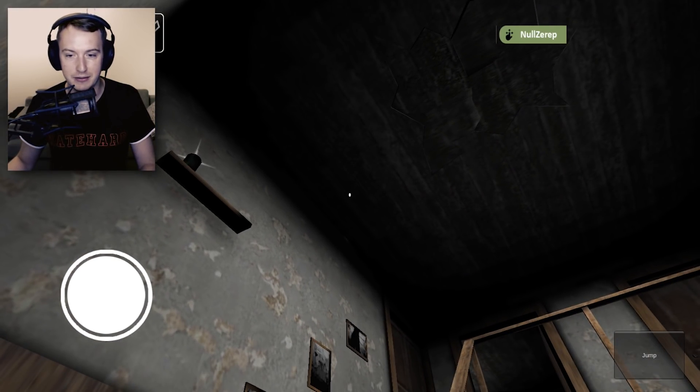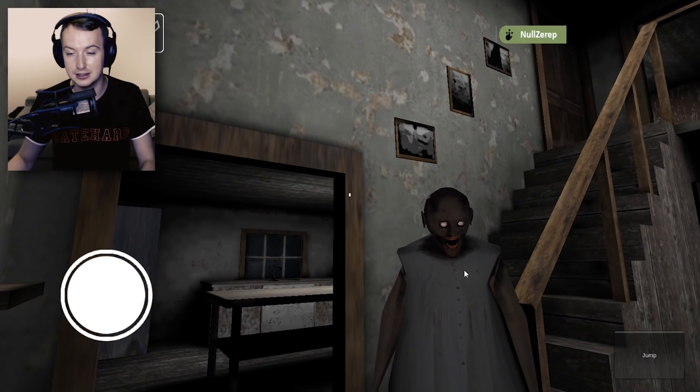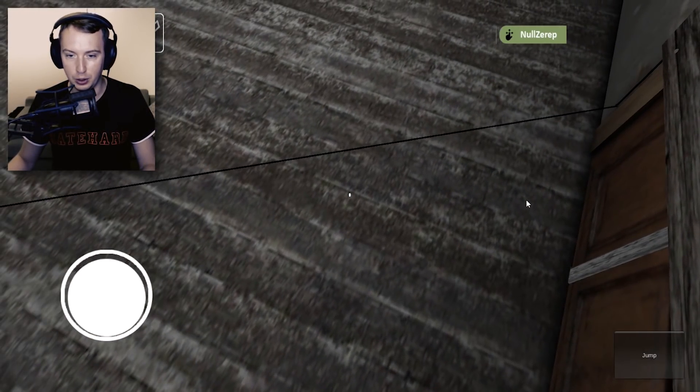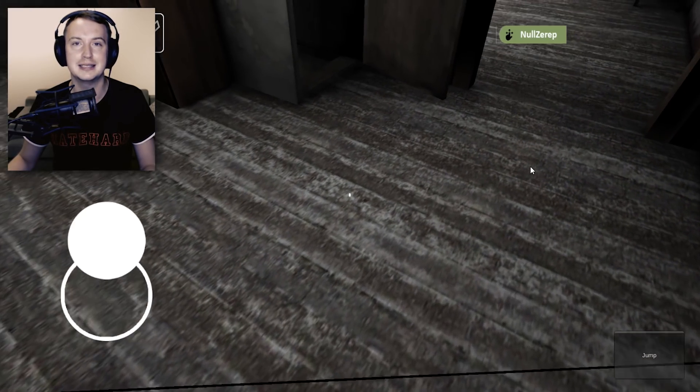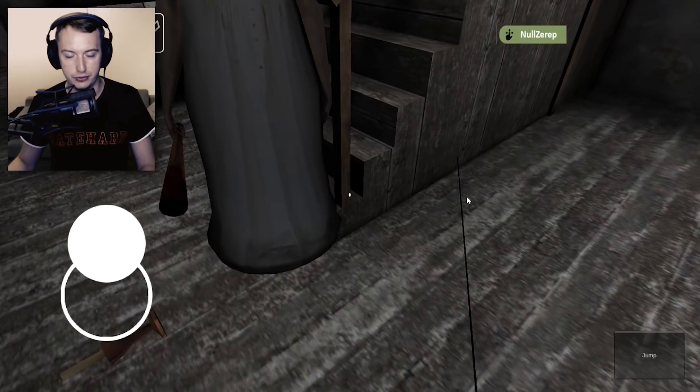The jump capabilities are actually amazing. Look, this is the ceiling. Whenever I press jump space, wow, I almost reached the ceiling. This is so crazy. By the way, I want to test out one thing. Can I jump over this thing? Because whenever I step on it, it emits sound, which is no bueno for me.